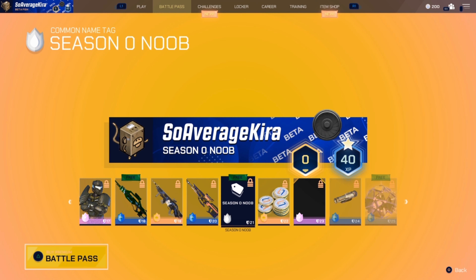Then we have the tag: Season Zero Noob — that is very on-brand and I'm definitely up for that. I've still got my beta tag on there, so this is like the name tag. I think Season Zero Noob is going to be really important to have because in a year or two years' time you've got this OG thing to put up — it's going to look amazing and hilarious, but it shows you were there on day one.